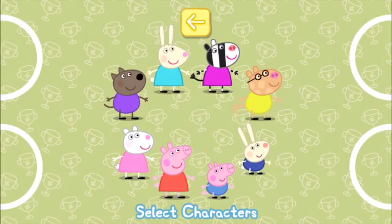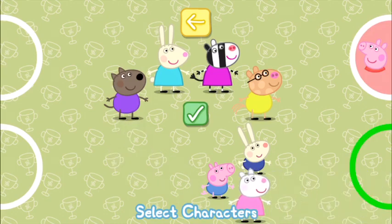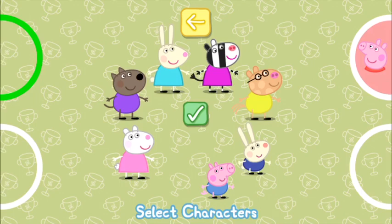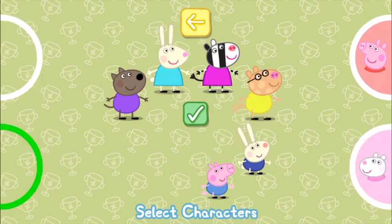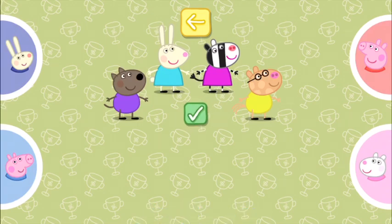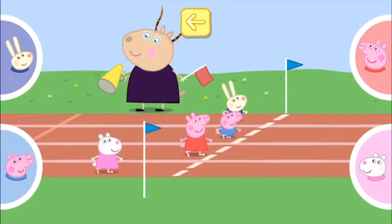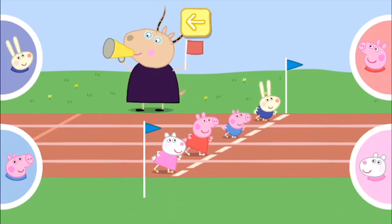Choose a character for each person playing and touch the tick when you are ready to start. Move a character for each player to their circle. Move the character into one of the circles. Madam Gazelle is starting the race.